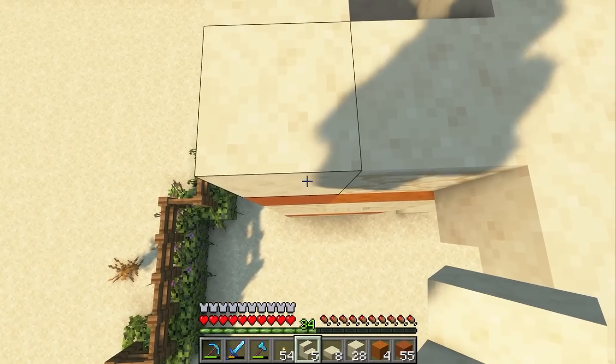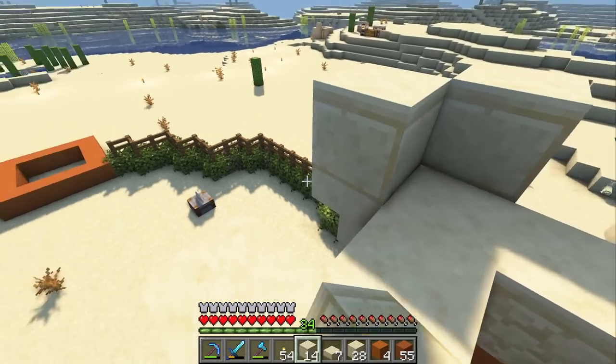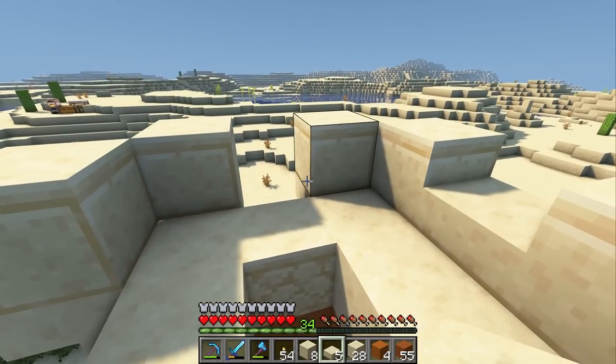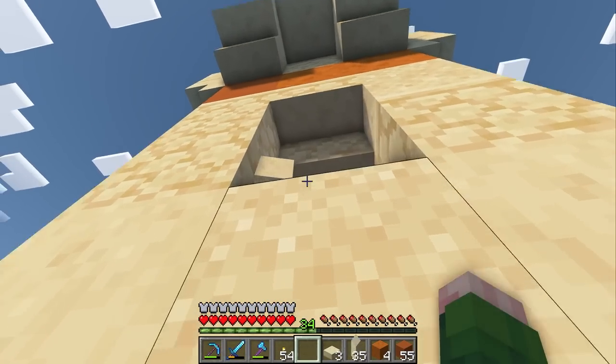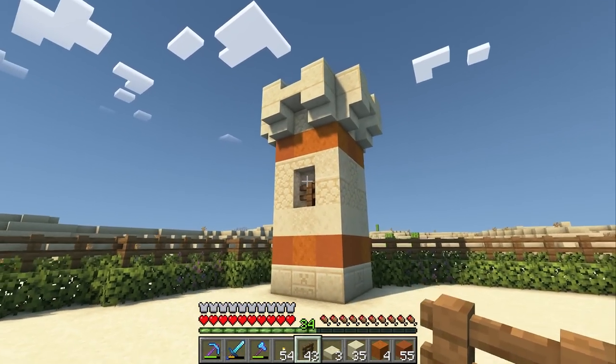We need to give this thing a nice trim on top, so let's do some stairs in the corners. We'll get some cut sandstone on top of these, and then some slabs in between. That's looking real nice. The last thing we need to do is pop this out, put a stair here, and then get a spruce fence right in there for our window. I think that's a pretty cute looking tower.